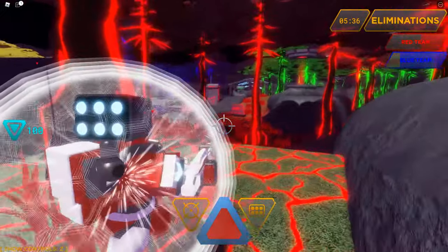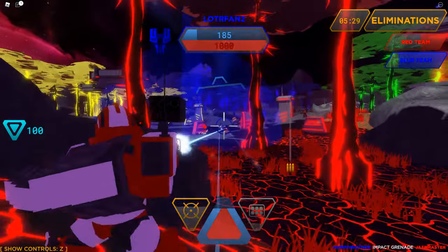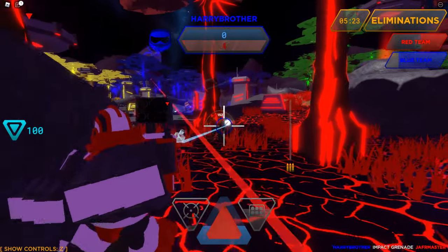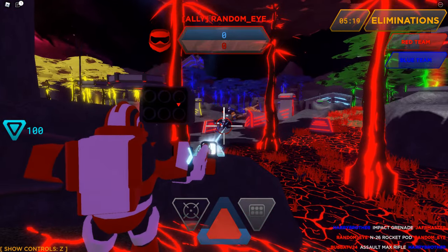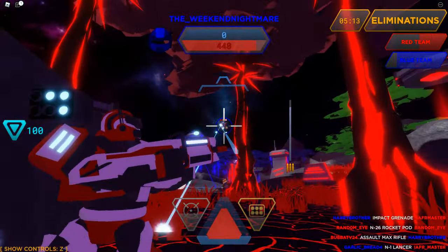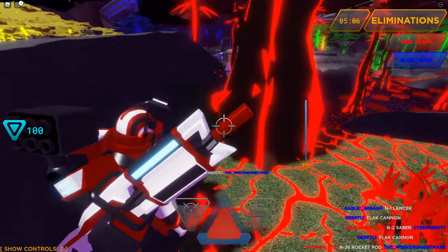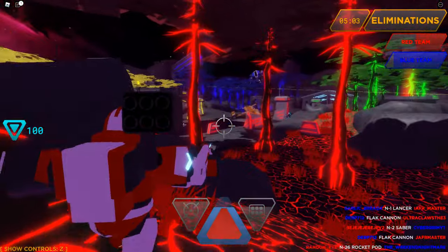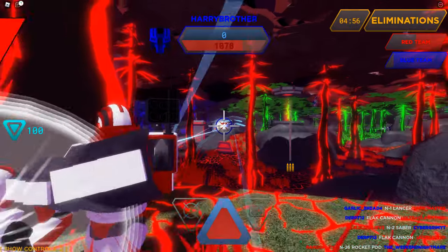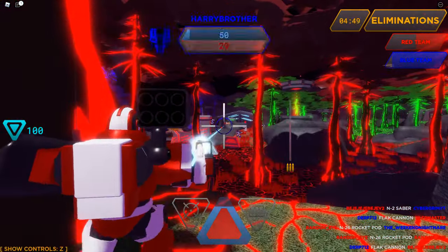The assault mech has a lot of damage output — it shoots rockets and has a rate of fire increase. Just firing into him. I gotta get my shields back. I got an assist. The mechs are really fun to use. Firing into him trying to take him out — yeah, he's going to die. I have a lot of shields too.